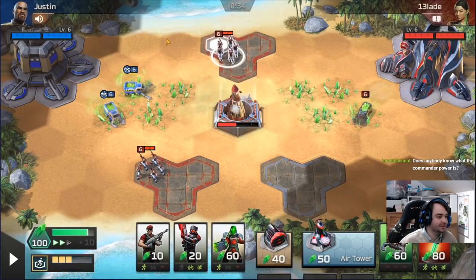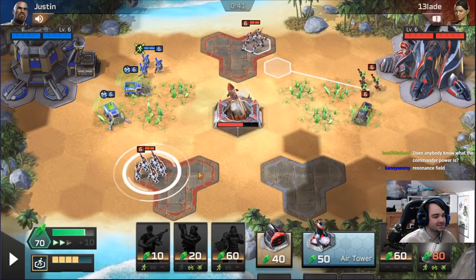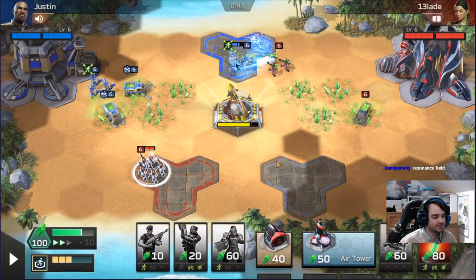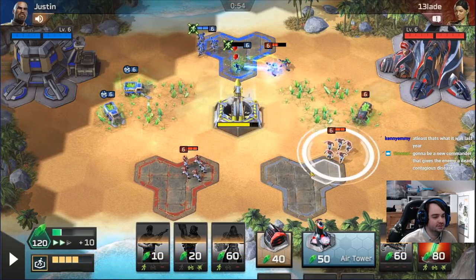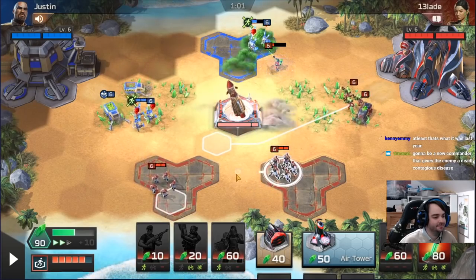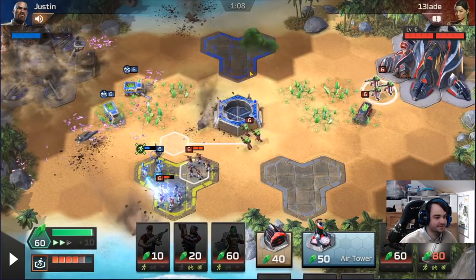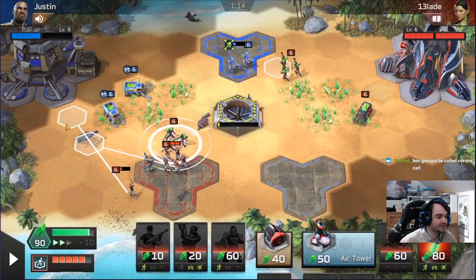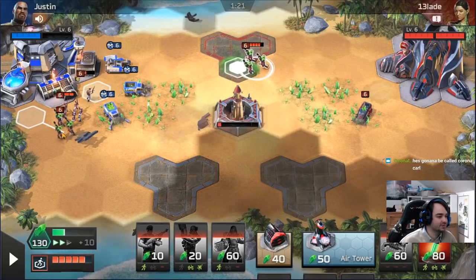We can't really scout his base very well because I don't want to move next to the harvesters and give vision. Cool, so we know he has an air tower. He's built his air tower and then went shock troopers — that's very weird. Hopefully he doesn't send another shock south because I don't have an answer right now. These boosted shocks are going to beat my chem, but who cares — run the other two pads, it just doesn't matter. It costs 70 for a shock trooper and a boost versus 60 for the chems, so it's not even a great exchange.